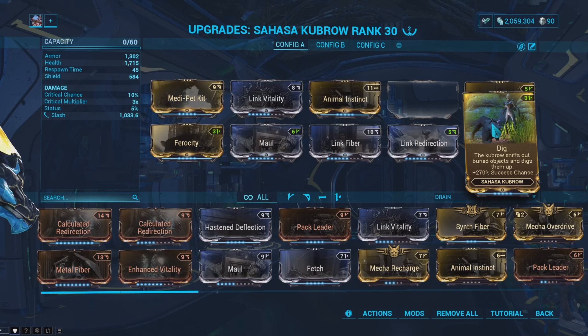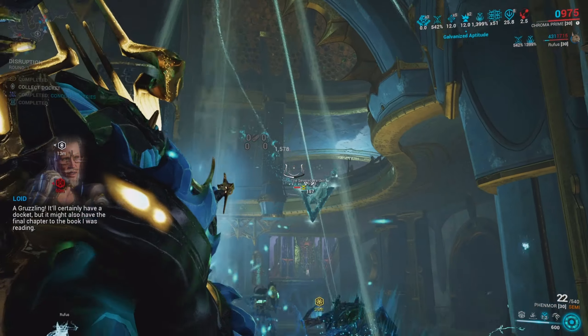...having a 270% success chance means Rufus can guarantee digging up two energy orbs, with a 70% chance to dig up a third one. On top of all that, I've always loved Kubrows, and the idea of going into battle with a Kubrow that can hold its own while also being super useful has always been my preferred way to play. And yeah, that's pretty much going to be it for this video.